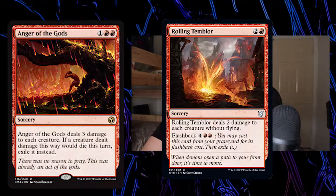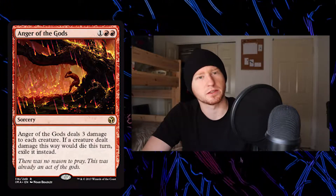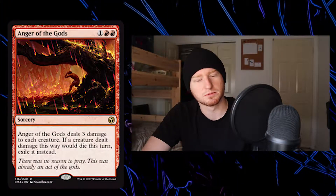Two and a red, it deals two damage to each creature without flying. And Anger of the Gods — three damage to each creature.